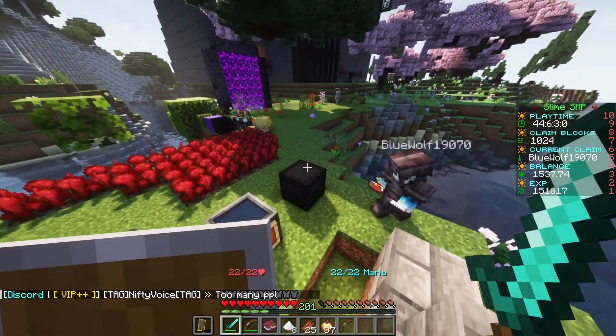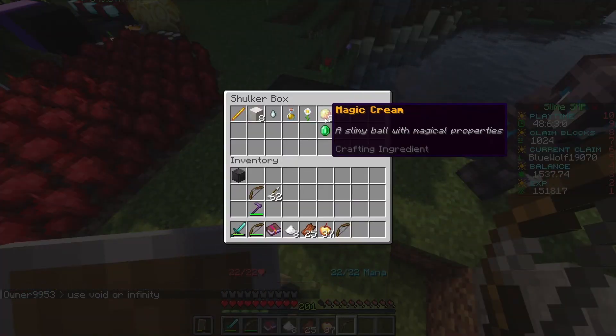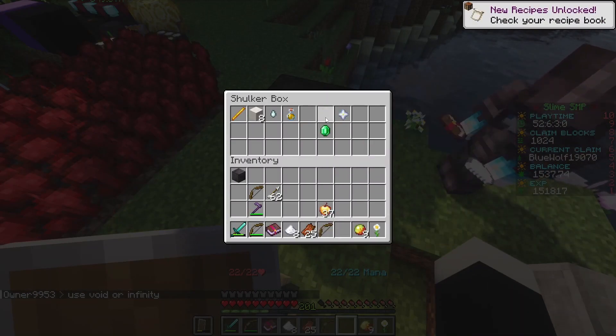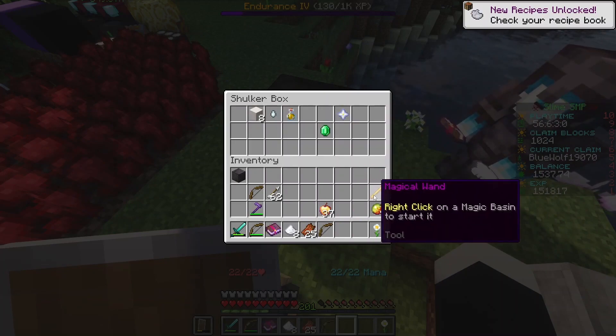Where you at? All right, right here. Okay, first thing and foremost, take the oxydaisy and the magic cream, and that blaze rod in there — the magic wand. You're gonna need that.